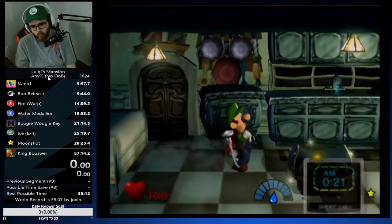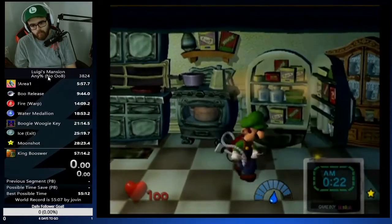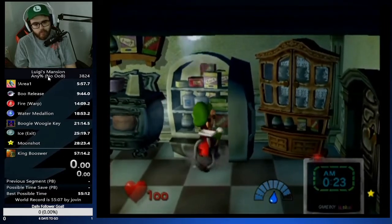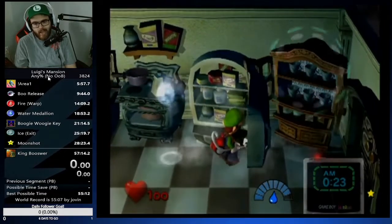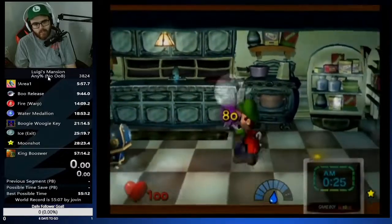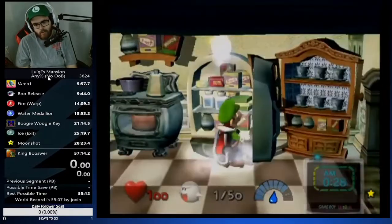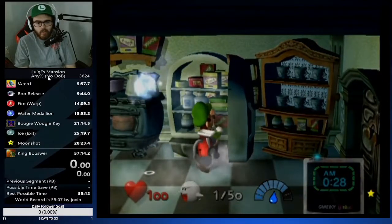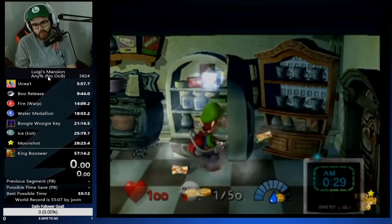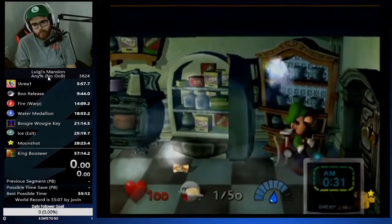Spawns are: dishwasher, table, refrigerator, and a cabinet. A trick you can do: run against the fridge, get your vacuum out, and aim down — you can activate both spawns at the same time. Run about northeast against the fridge and aim down — it feels more consistent for opening the cabinet. If you don't feel comfortable with that, just knock on the fridge separately.